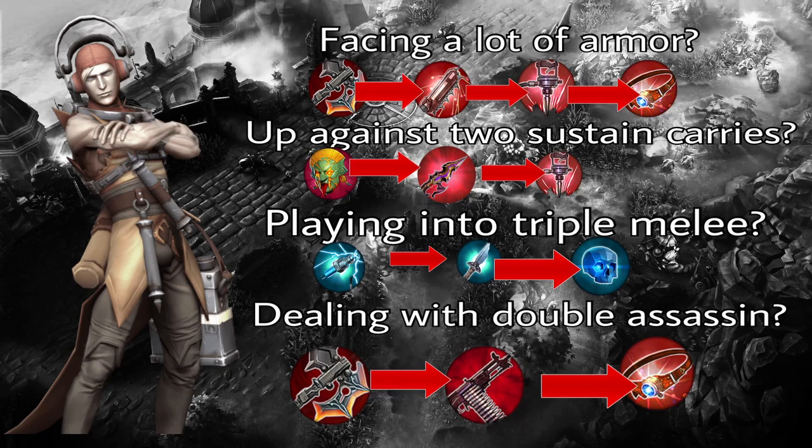If you're facing a lot of armor with Vox, you might want to build the Bonesaw. The Bonesaw gives you lots of attack speed and armor shred to deal with all of those metal jackets you're facing. I would suggest starting with Sorrowblade and then going into the Bonesaw. If the fights are drawing out pretty long, go for a Breaking Point afterwards, but if they aren't going for very long, just build a Tyrant's Monocle instead.